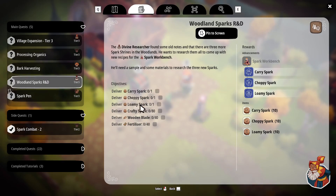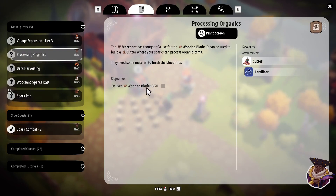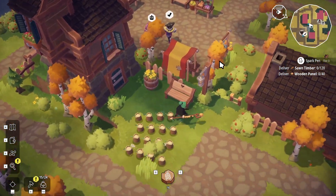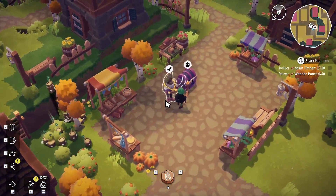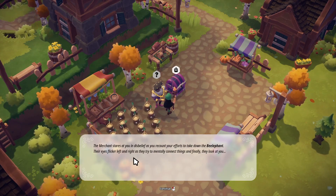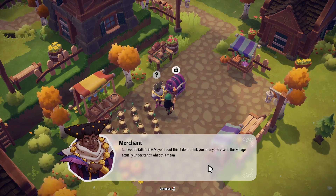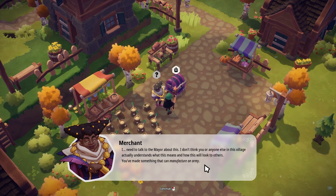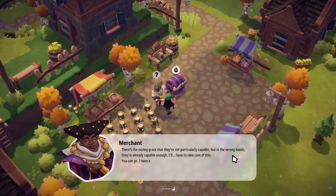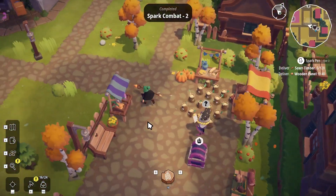Woodland sparks — deliver these many different sparks, bark harvesting. We need loamy spark, more woodland blade, wooden blade. Okay so we need to find those special types of sparks. Let's talk to the merchant real quick. The merchant stares at you in disbelief as you recount your efforts. 'I need to talk to the mayor about this — you made something that can manufacture an army. There's the saving grace that they're not particularly capable, but in the wrong hands they're already capable enough. I'll have to take care of this, I have a lot of letters to write.' Okay, you just made me scared, but all right.